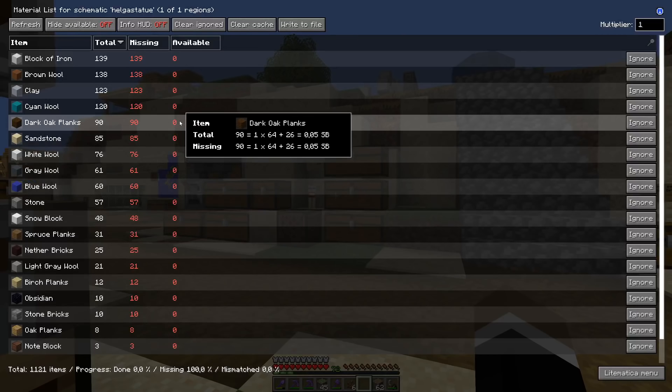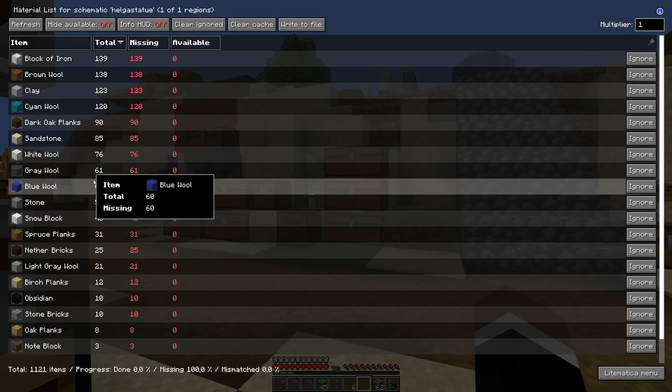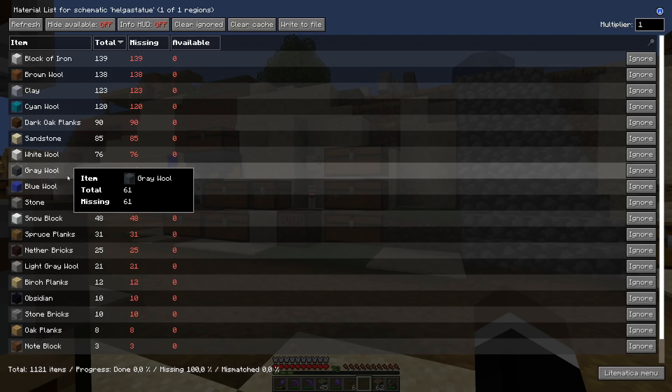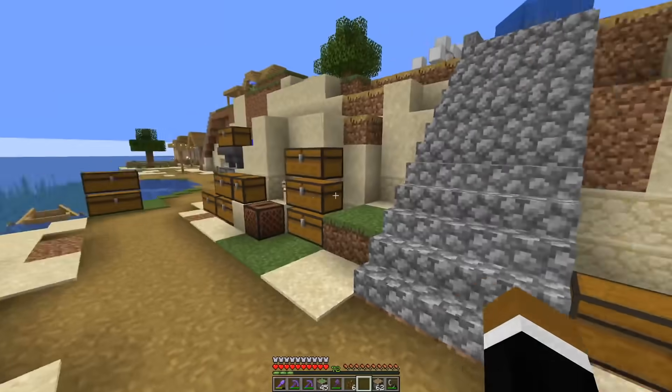Totally forgot about the clay, but we need to head out anyway to get some snow blocks so we can make a snow golem and farm more. Just noticed we need gray wool and light gray wool, which hurts. We need gray dye and light gray dye. I think the only way to get gray dye is to combine ink sacs with white dye, so we actually have to go squid hunting. I don't think spending a lot of time making a full-blown squid farm would be worth it for now, so we're just going to try to get about 40 ink sacs.